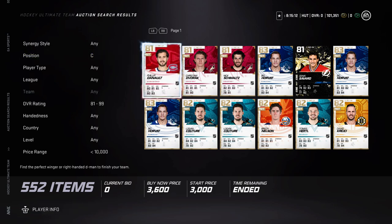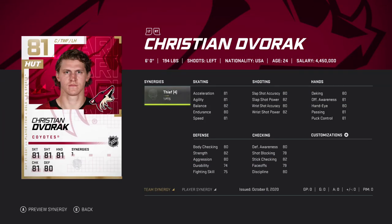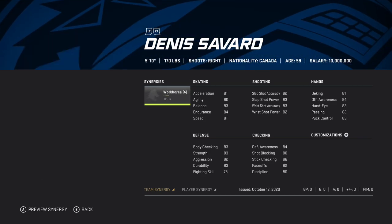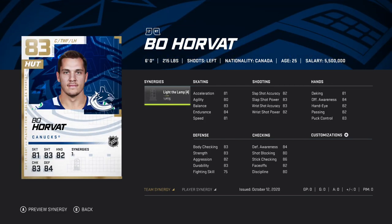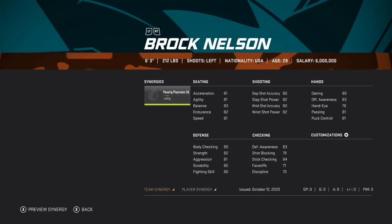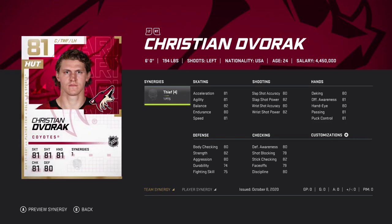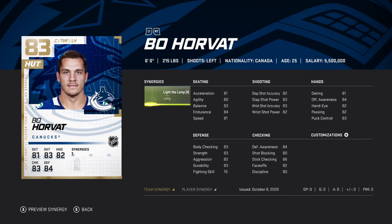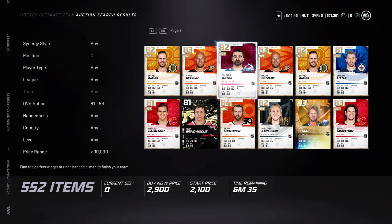We're going to go to centers and tell you the best centers based off face-off percentage or face-off rating and stuff. Off the bat, 82 face-offs is very good, but you want to go with speed over that, so we're not going to go with those guys. 75 face-offs, no speed — none of these guys would make the lineup for me personally.